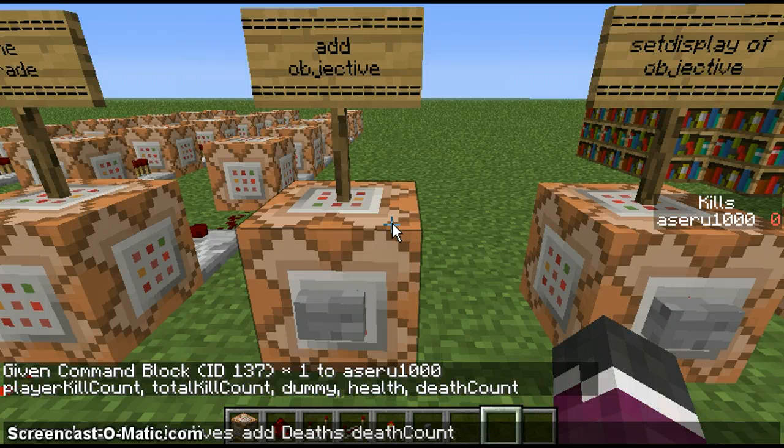If you want it to be health you put 'health'. 'Dummy' is anything. 'totalKillCount' is if you kill a mob or a player it still counts. 'playerKillCount' is self-explanatory — if you kill a player it counts to your scoreboard. So you type 'deathCount' and then 'death' again and press enter.